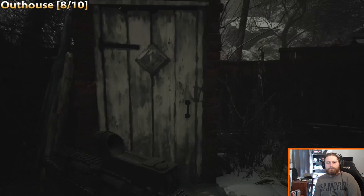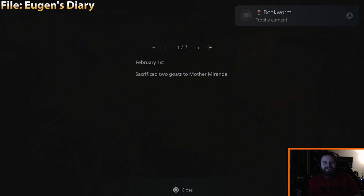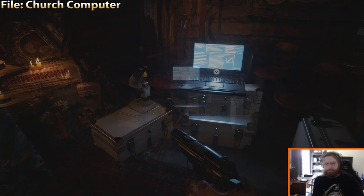After you get the next part of the key — which you need for the story — that's the last file I missed, so the trophy for all files popped there. I feel a little ashamed since it was right next to a story item. The church computer: go back in the church where the save point was, there will be a new file.